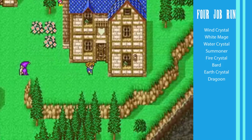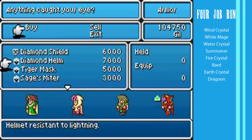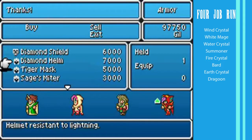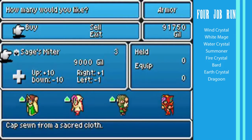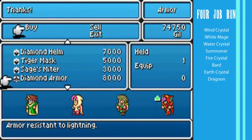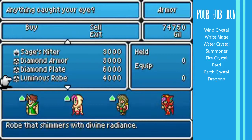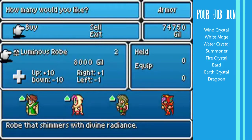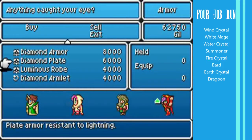And this is the city of Moor. Village, whatever. Armor shop - they sell diamond gear, very resistant to lightning. I have a lot of gil. Diamond shield, three of these. Diamond armor. Which one was the heavy armor? I don't care anymore. It doesn't really matter - the resistance to lightning will be enough to help me later anyways.